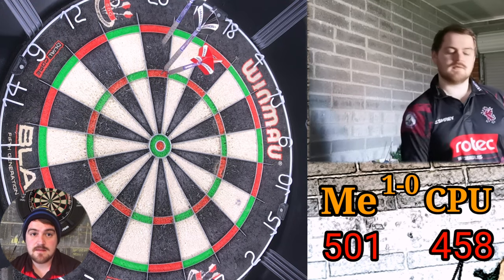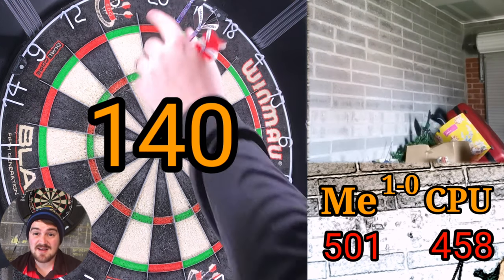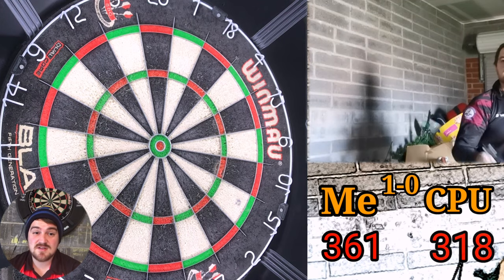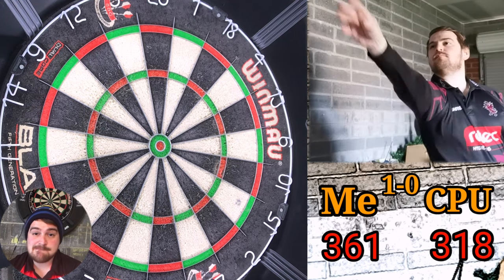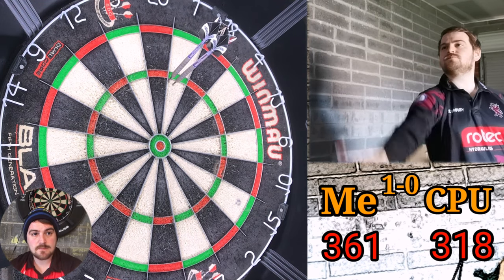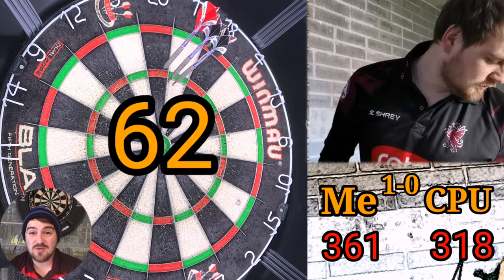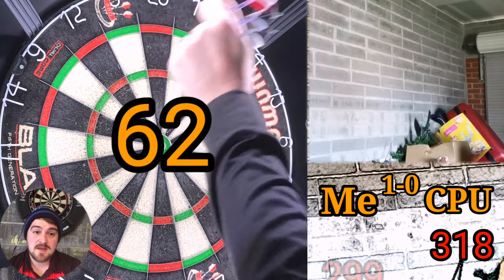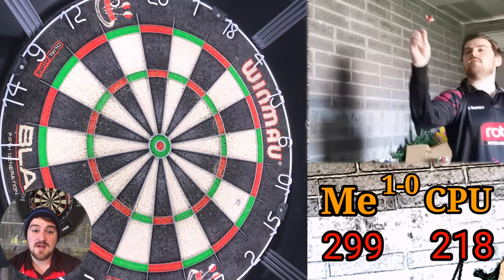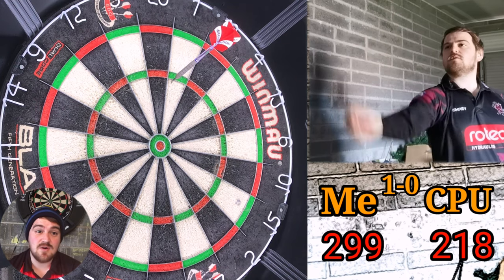So the next leg now, 1-0 up with a 16-darter. The computer gets a slow start there, and I plug away with 140. Again, I've not really done anything too fireworky - a couple of 140s in the first two legs there. Computer hits back with a 140, and then two really bad ones from me. I sort of get myself out of trouble with a 60 last dart to put me on 299, but really we're even Stevens now, and with a ton even though I'm averaging 100 in this leg I'm still way behind.